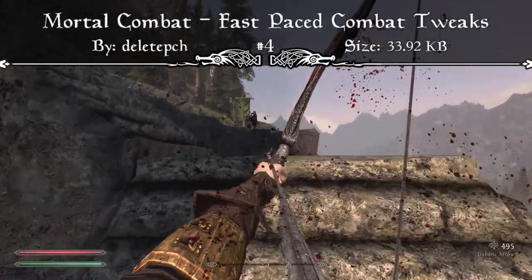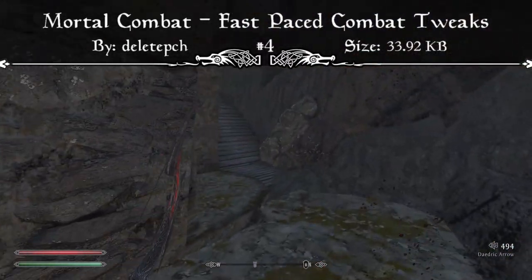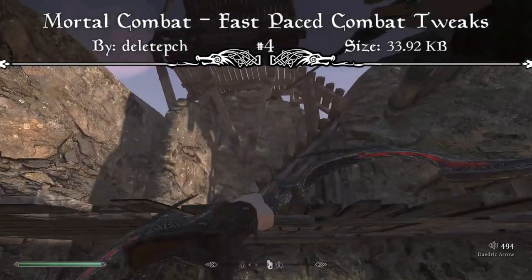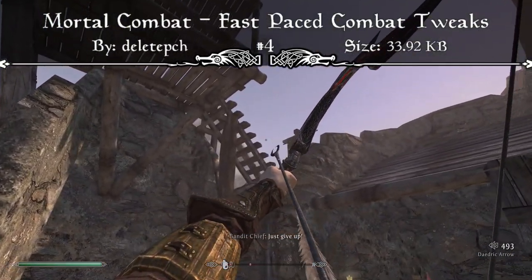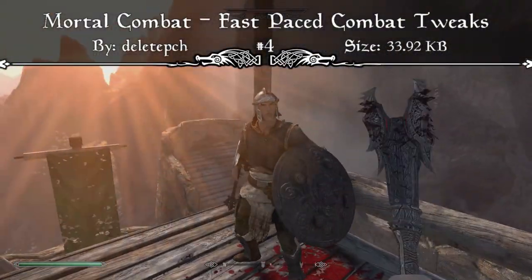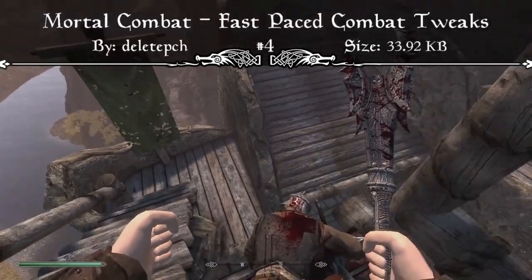This includes spells, shouts, dwarven spear bolts, and arrows — whether they be iron, steel, falmar, ancient nord, or rickling spears — and some of the affected projectiles will be used by the player too. The only ranged attack that doesn't follow these rules would be the shock and lightning spells, because it wouldn't really make sense to slow them down. They've also reduced the stamina cost of a power attack, bash attack, and sprinting, as well as a reduced regeneration delay. The power attack requires 25 stamina minimum, and the bash attack requires 15 stamina minimum, instead of just being able to bash attack whether you have stamina or not.